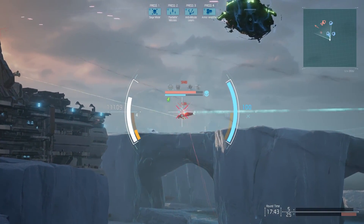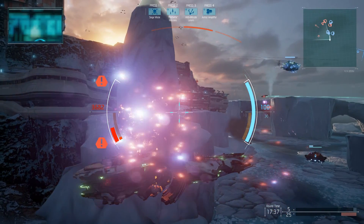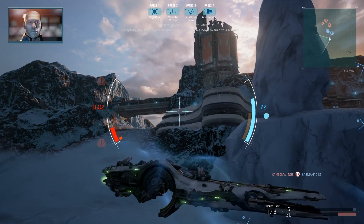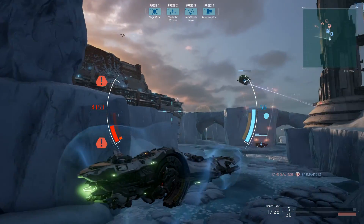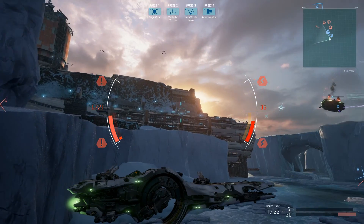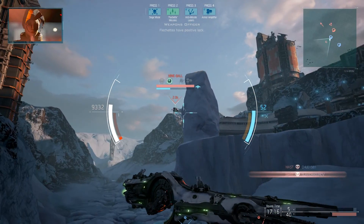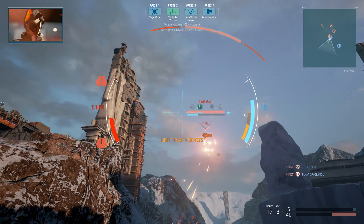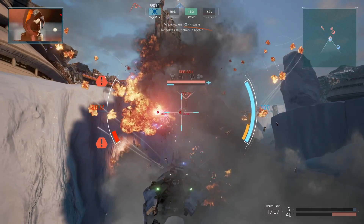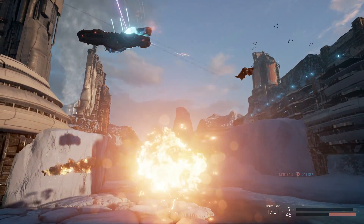Remember to lead your targets. Someone kill the healer. I'm getting messed up. He's going to get me from behind — we're getting worked, we have one kill. He can actually cloak, which is fantastic. Switch my weapons, use my target — and I got worked. That is the Corvette: fly in, mess things up from behind.